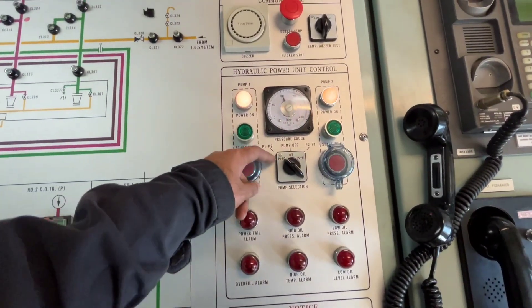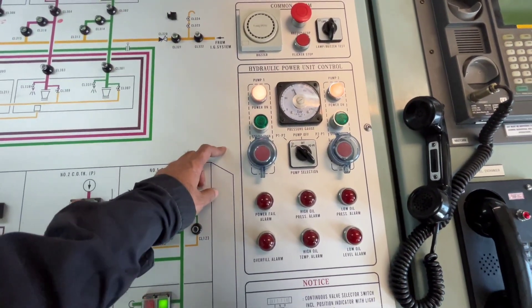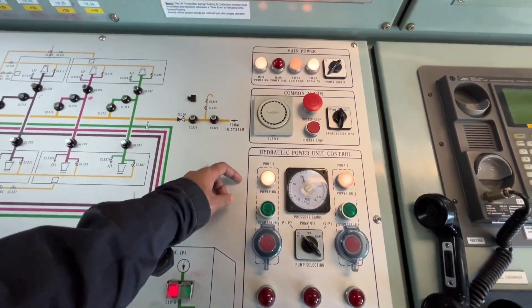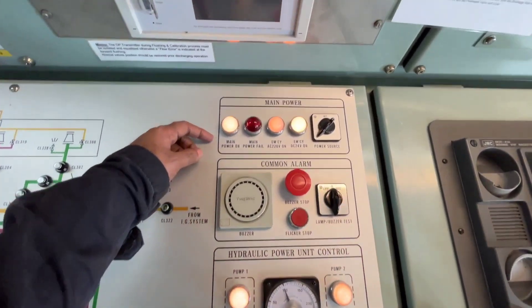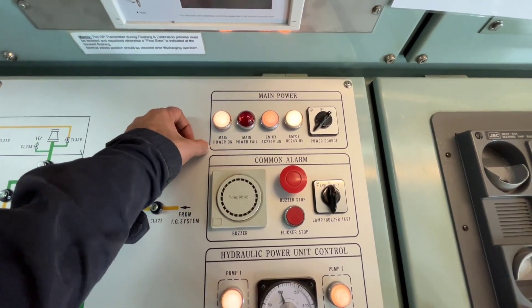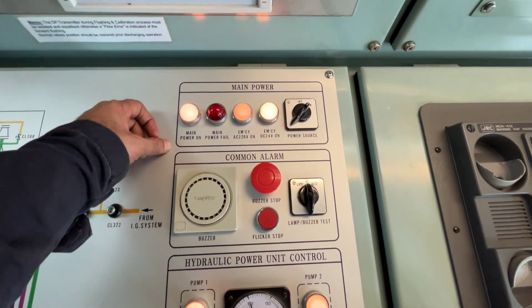This is the pump selection switch; these are the stop switch, start switch, and power-on indication. This is a common buzzer for all this console — you can do buzzer stop, flicker stop, lamp test, buzzer test. This is the main power indication: main power on, main power fail, emergency 220V and emergency 24V DC. Right now this power source is on.